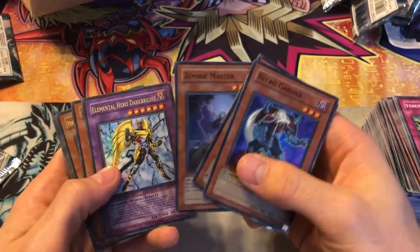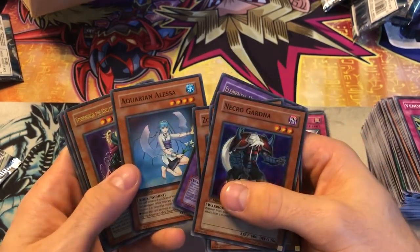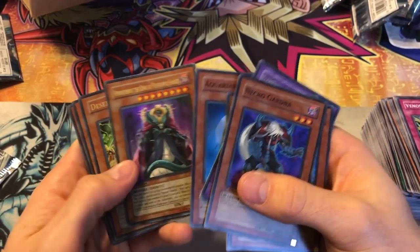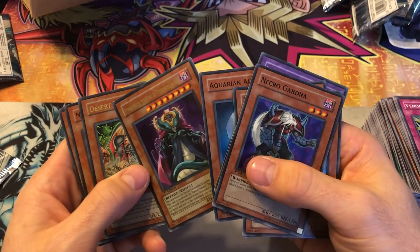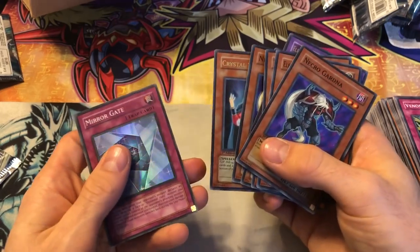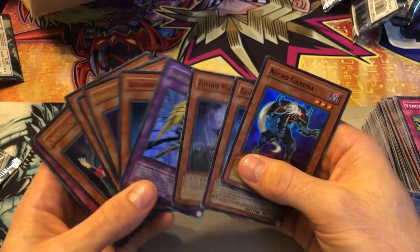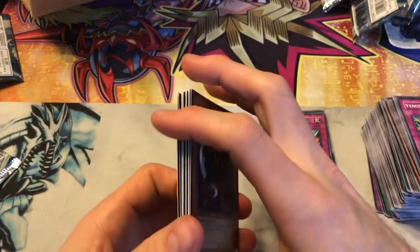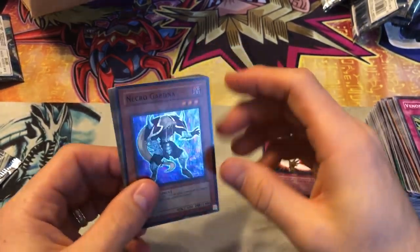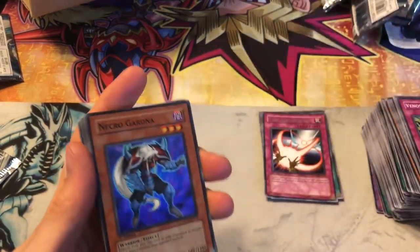Let's go through these real quick: Necro Gardna — think we got two of those — Neos Alias, Zombie Master, that would have been a sick ultimate. Elemental Hero Dark Bright is a pretty cool ultra. Aquarian Alessa, Venominon the King of Poisonous Snakes, Desert Twister, Necro Gardna again, Crystal Seer, and a Mirror Gate. That was pretty crazy — give a thumbs up for that weird box with just tons of foils. Four ultras and six supers — pretty amazing. Check out Yu-Gi-Oh First Set Collector's video in the description and let us know who you think won the booster box battle!